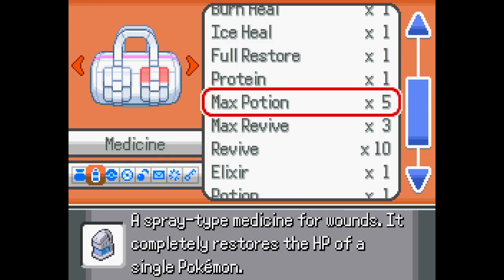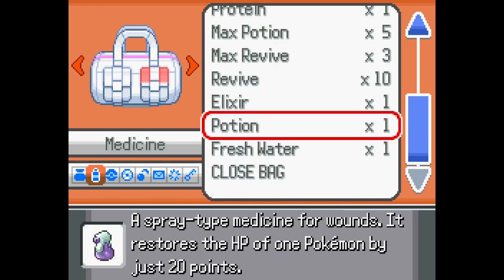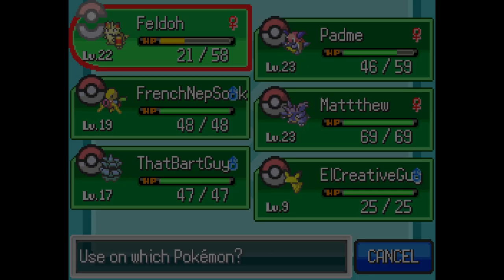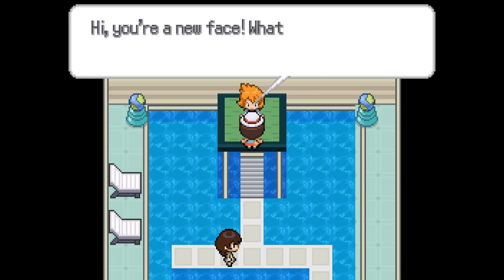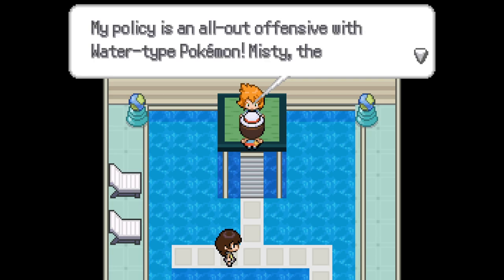In the secret garden we found a load of items — five max potions, three max revives, and ten revives. They're always there. You just healed him for 20. I know what I'm doing. Why did you just use it? Because otherwise a Fresh Water by itself would have only healed him up — you should have just left it with the Fresh Water. He would have had seven hit points remaining.